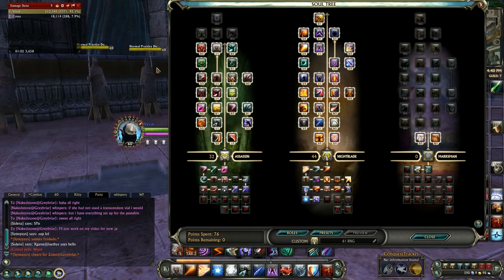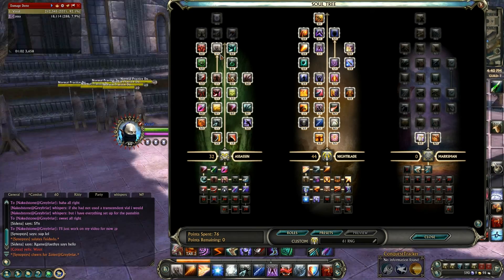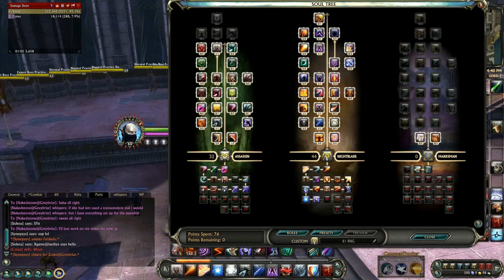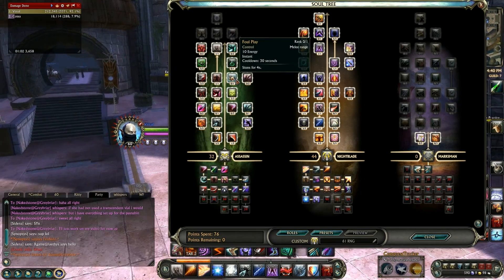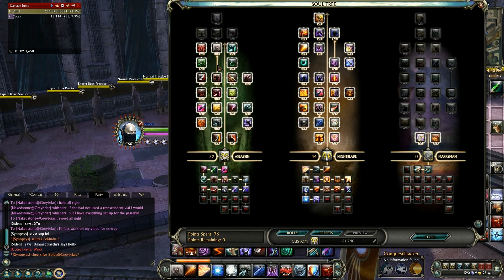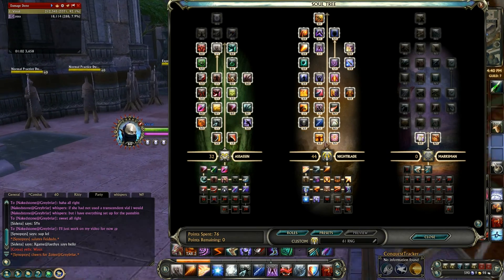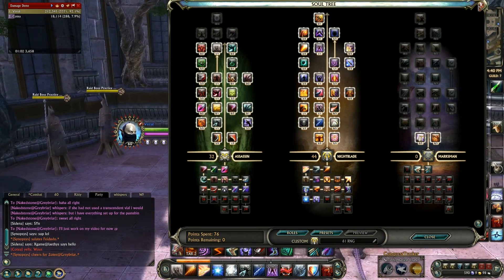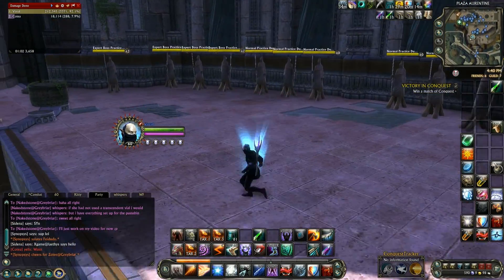The reason I grabbed Slip Away is because it's good for resetting fights — that's why I didn't spec into it further for another damage increase. I may take a point out and grab Foul Play because that extra stun control could be crucial. There are still things I want to change, like maybe grabbing Foul Play or Lining Power, but this is just showing you what I was running that match. It's still a very good build.